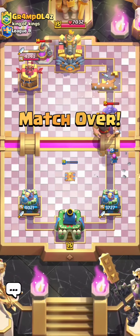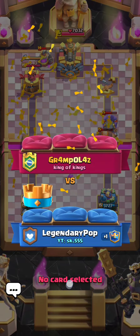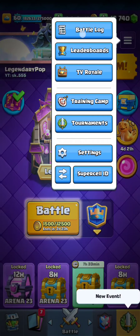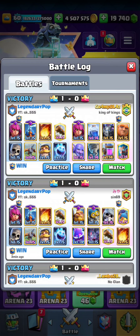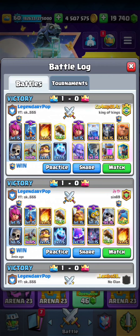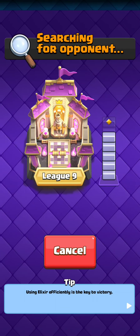Beautiful win right there — that is how you do it. We just beat quite literally a 100-0 matchup because the dude had Giant, Lightning, Pump, and Bowler. There should be no way I get a lock against that matchup, but it's just about outplaying them, especially when they play unconventional. I still think with the core of Giant, Bowler, Lightning, Pump, and Archers, you should not lose to Expo with that deck. We are now two wins away from Ultimate Champion — let's get it.